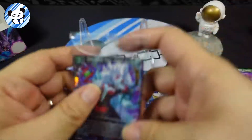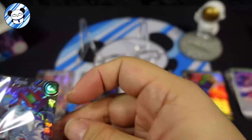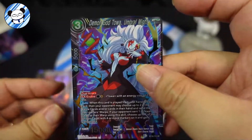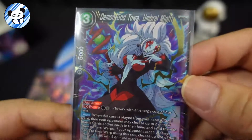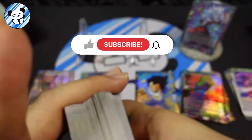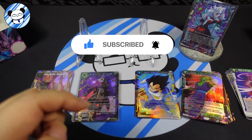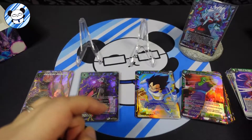And for the promo - let's seal it up. This is a promo card, it's an SR of Demon God Toa, Umbraal Might. Alright, that's all for today. Thank you for watching guys, hope you enjoyed the video. Don't forget to like, subscribe, and hit that notification button. And comment what you like about this box - are you looking forward to the God Rare on other breaks? See you next time, bye bye!